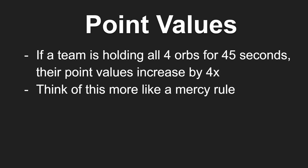If a team is holding all four orbs for 45 seconds, their point values will increase by about four times, giving them a massive burst of points. While it's important to ensure the enemy team does not hold all four orbs at the same time, think of this like a mercy rule. It's a mechanic that closes out games quickly if one team is just dominating the other — similar to a baseball mercy rule where the game ends early if one team is far ahead.